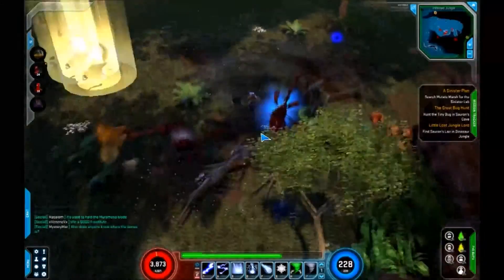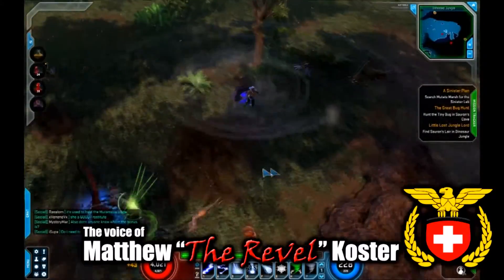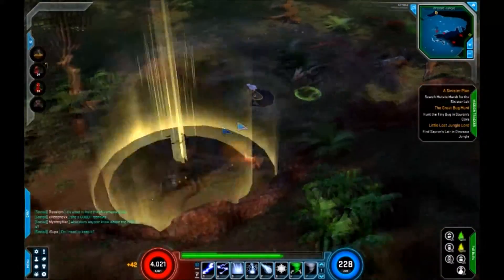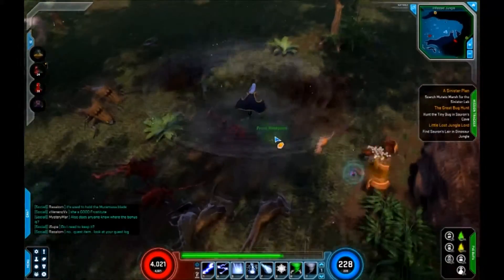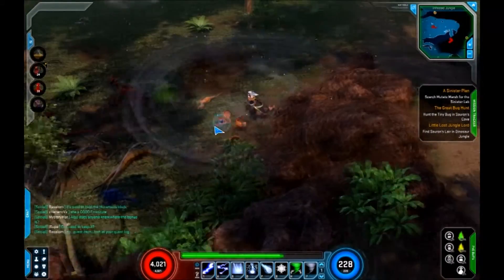Hello and welcome to part 2 of the series for Marvel Heroes. Last time I showed you that just walking around with Storm was a fairly easy way to get high experience and to basically kill everything around you, which I'm still doing now. One of the things I wanted to show you was that I don't pick up very many of the green armors, but I do pick up a lot of these elements.